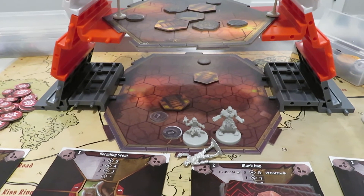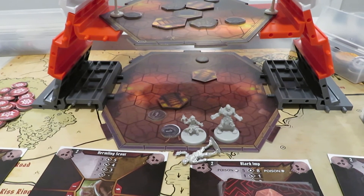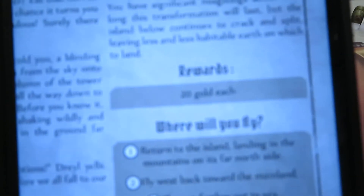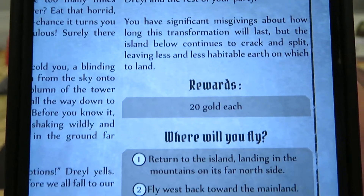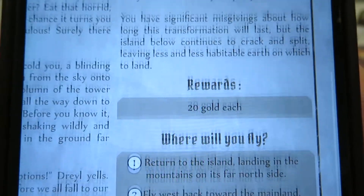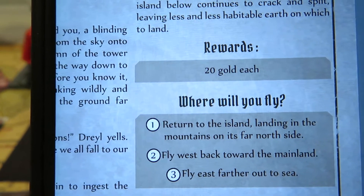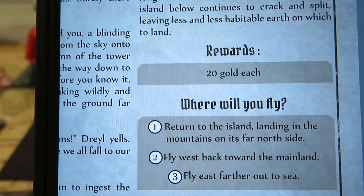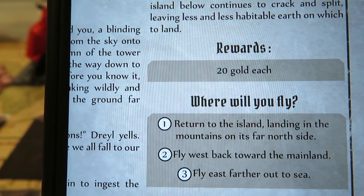So things just got super weird! You have significant misgivings about how long this transformation will last, but the island below continues to crack and split, leaving less and less habitable earth on which to land. What do we get for this particular campaign win? Well guys, we are going to get ourselves — in the next upkeep video — 20 gold each. And then the question is: where will you fly? We want to return to the island landing in the mountains on its far north side, fly west back toward the mainland, or fly east further out to sea. So there's going to be a link in the description below to the BoardGameGeek vote which is currently going on — make sure you jump in there and vote for the next chapter in this mini campaign.